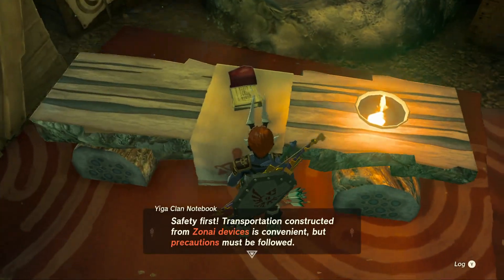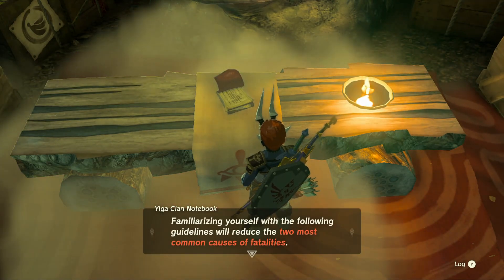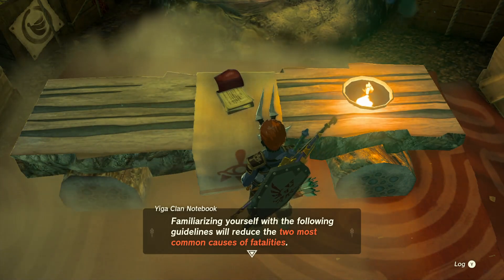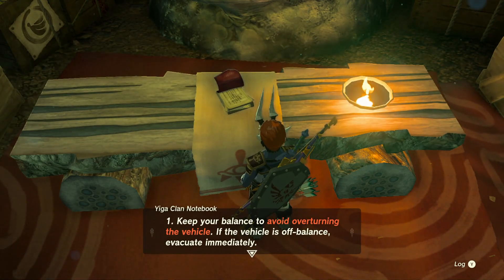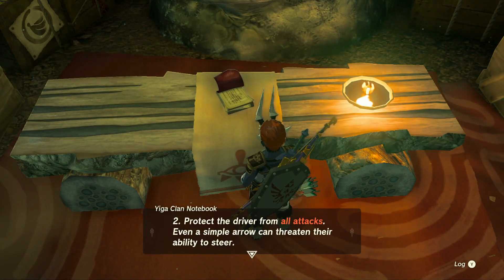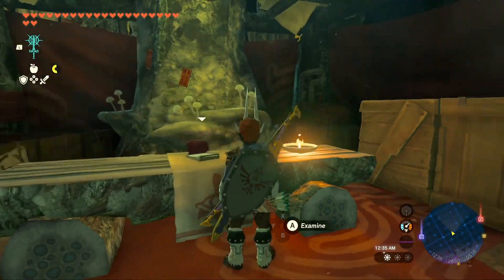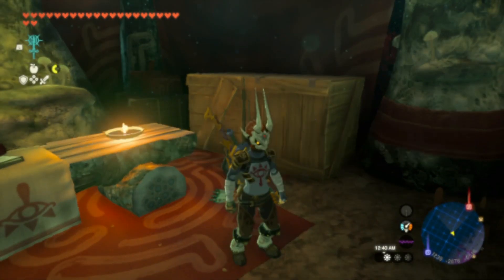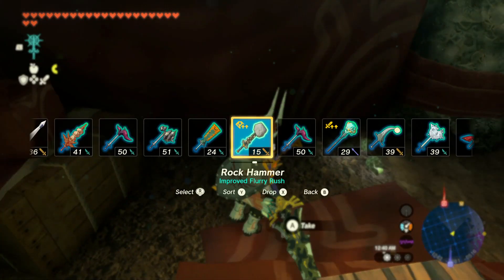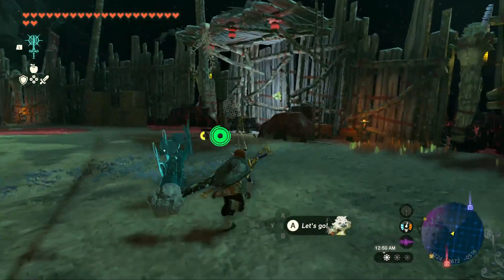We pick up some free stuff and examine a sign. It reads: 'Safety First — Transportation is constructed from Zonai devices, convenient but precautions must be followed. Familiarize yourself with the following guidelines to reduce fatalities. One: Keep your balance to avoid overturning the vehicle; if the vehicle is unbalanced, evacuate immediately. Two: Protect the driver from tasks — even a simple error can threaten their ability to steer. Glory to Matakoga.' We already read that, so let's cut down some bosses and see what we get.